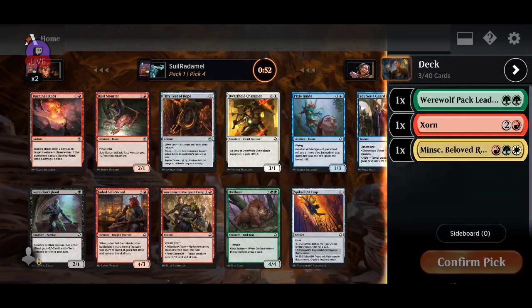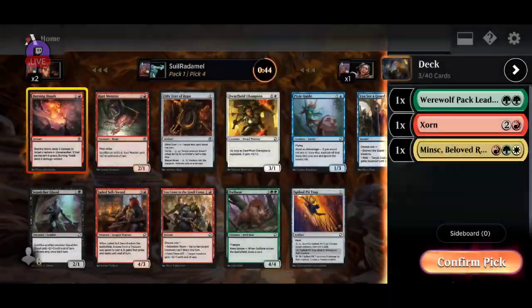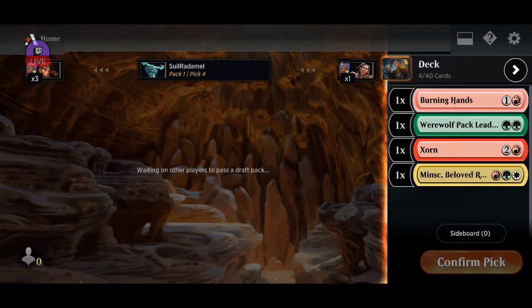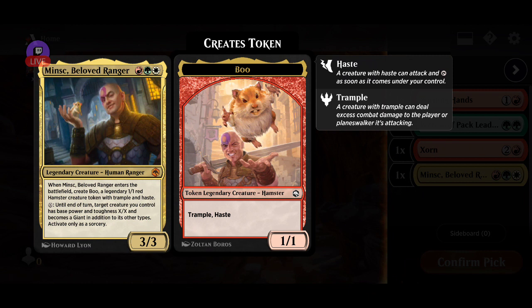All right, what else do we have here? What is this? All right, removal spell. I played with this one last draft and it was okay, but I think Burning Hands is gonna be better. It seems we're gonna be doing a good aggressive deck — we got three rares in a row passed to us. Trample, haste, so the little hamster can become really big.